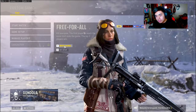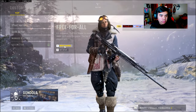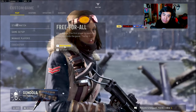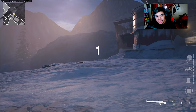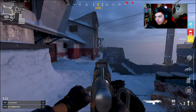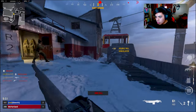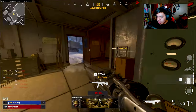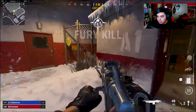We're gonna be playing some free-for-all with some recruit bots, just to take a good look at the map and see how the LMG does without any attachments. Here we are on Gondola, and by default the Whitley LMG has no recoil and has 80 rounds in the mag. Without any attachments they do be getting the job done.